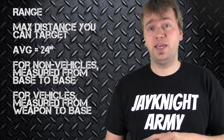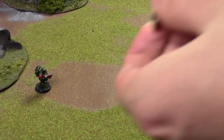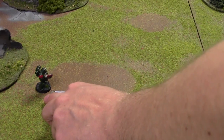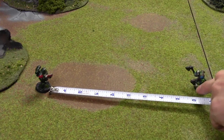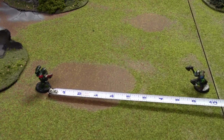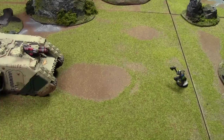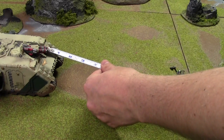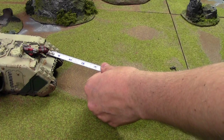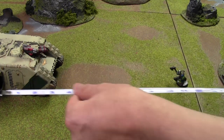Another question that comes up frequently is: at what point do you measure from? For most models in the game — infantry, walkers, almost everything other than vehicles — you typically measure from the base of the model toward the individual. So if any part of the target's base is within range of a part of your base for that gun, you can shoot that individual. For tanks, such as this Land Raider, the range is actually measured from the gun itself, since tanks and many vehicles have guns placed very differently along the tank.